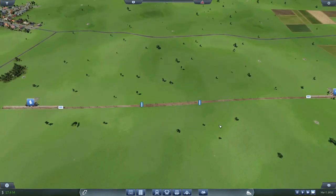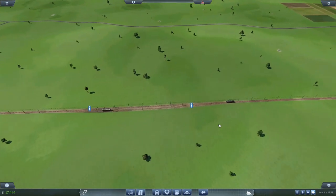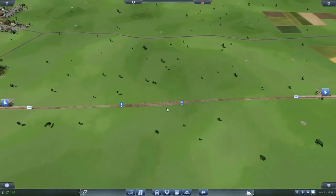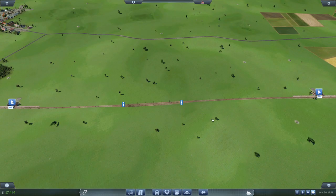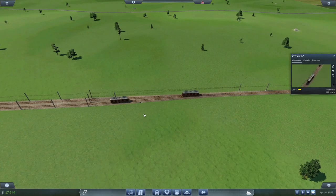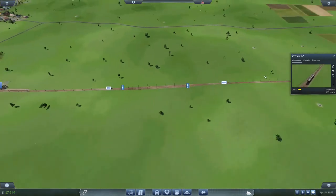If we unpause the game we will now see that the trains will bypass each other nicely at the bypass. Of course this requires the trains to be in exact sync. If the trains don't enter the bypass at the same time, one train will have to wait for the other in order to pass. If you have a very long track you might want to place multiple bypasses so the waiting time for the trains is minimal.